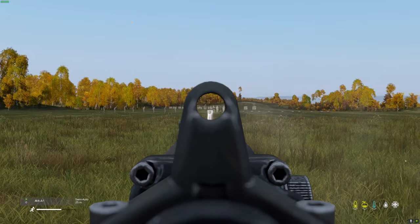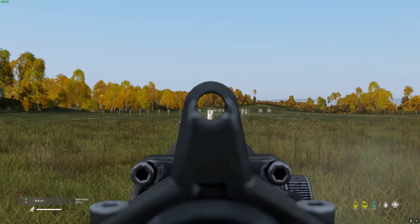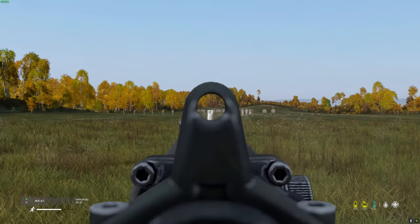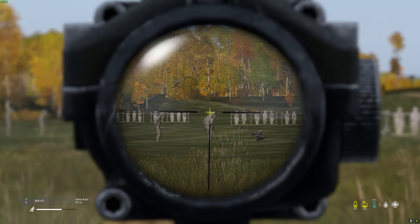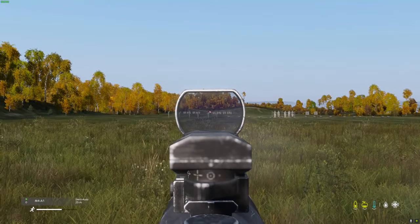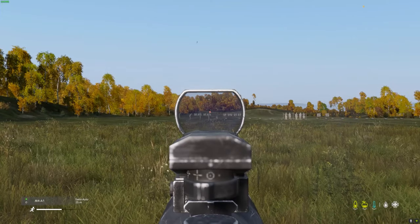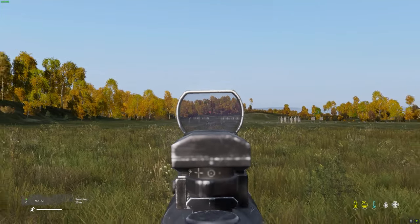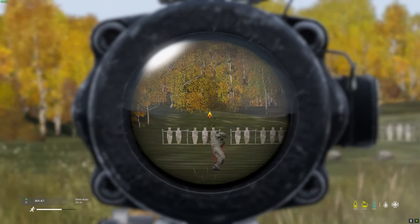I wouldn't recommend using the BUIS at range, as it makes it really hard to use and just doesn't work well — it only zeros to 25 meters, so you have to lead quite a bit. The ACOG 4x's iron sights are horrible; you miss many shots and I wouldn't recommend using them unless you have to. In contrast, if you use its actual scope, it makes hitting targets very easy and straightforward. Same goes for the ACOG 6x — the red dot sight makes hitting targets easier and more manageable, and the 6x scope shines in long-range situations.